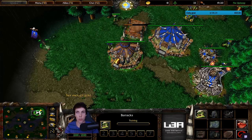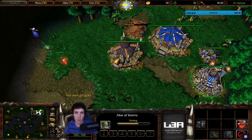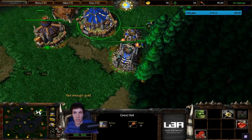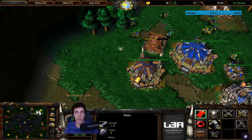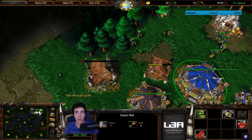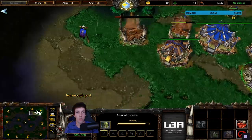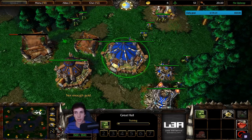Controls 1 and 2 will be your army. Spam your control groups so you know which one controls which building - you can even use two hands with quick movement to go crazy. You'll stay at 19 out of 20 after making your first grunt. Then start your voodoo lounge and fill supply to 20 out of 20 with your final peon.